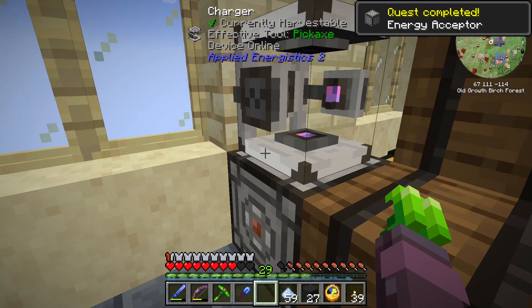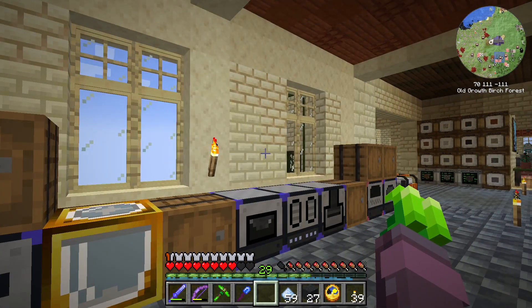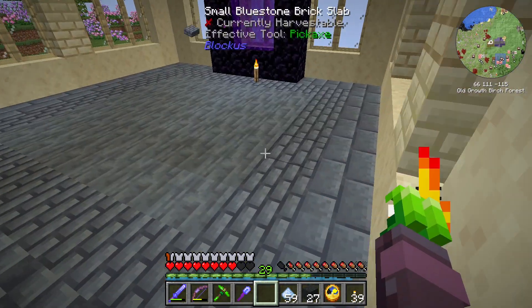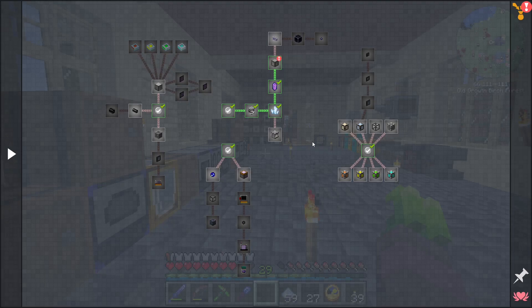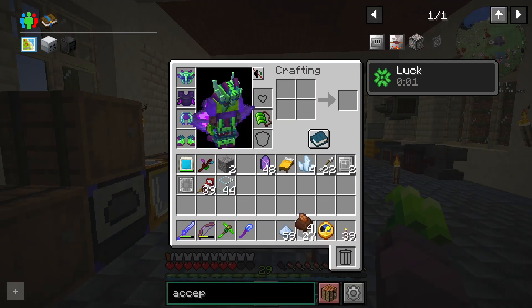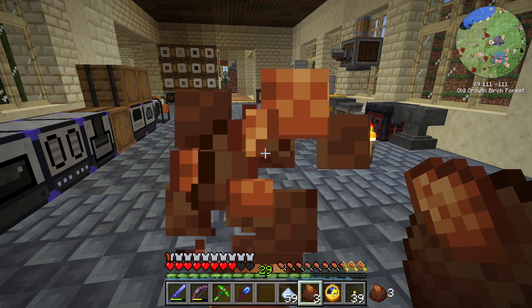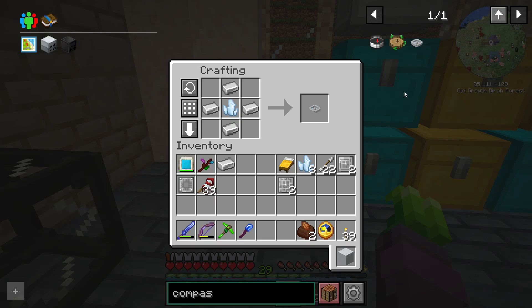There we go. That's the block breaker down there — I forgot about it. One energy acceptor. We got trailing dark chocolate — fancy! I'm going to eat some right now, I'm hungry. That's not bad. Now we can finally make our compass!